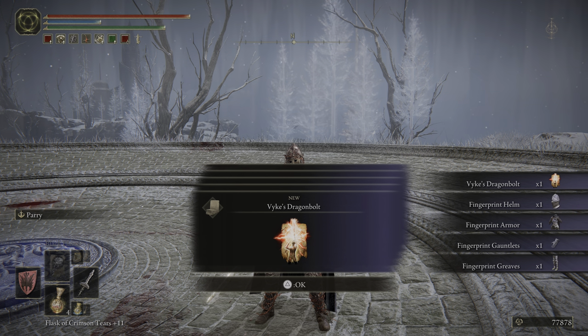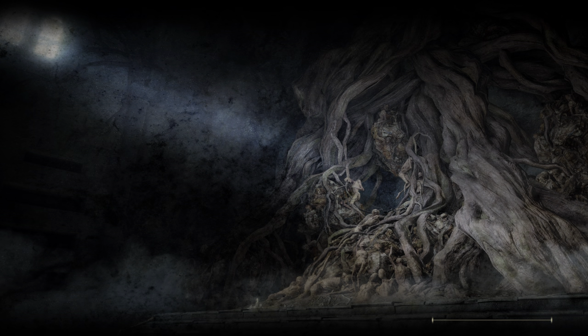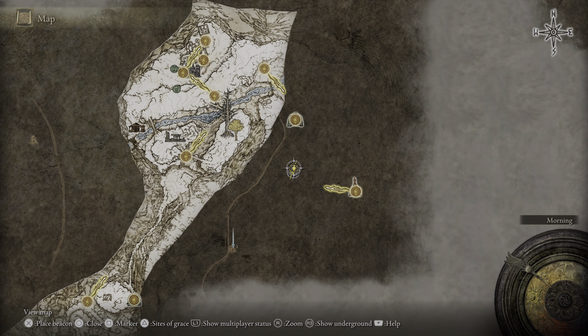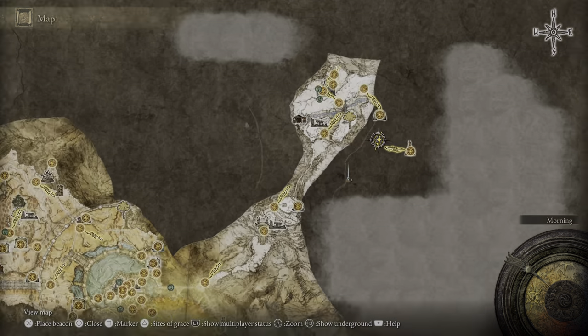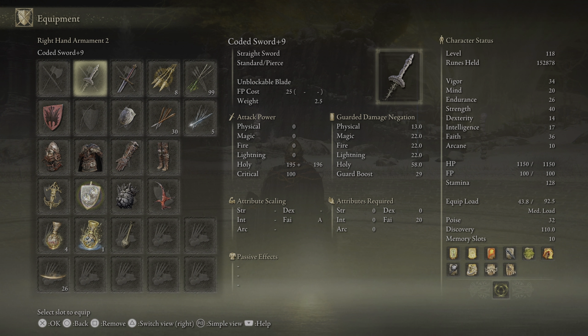When you defeat him, you get Vyke's Dragon Bolt as well as the fingerprint armor. If you put on the fingerprint armor, you will notice it looks suspiciously like an armor set from Demon's Souls. I have an odd feeling — and I have not beaten the game, this is just a theory — that Elden Ring is connected to all of Souls. There are just so many callbacks that have deep lore implications, I think. But I could be crazy.